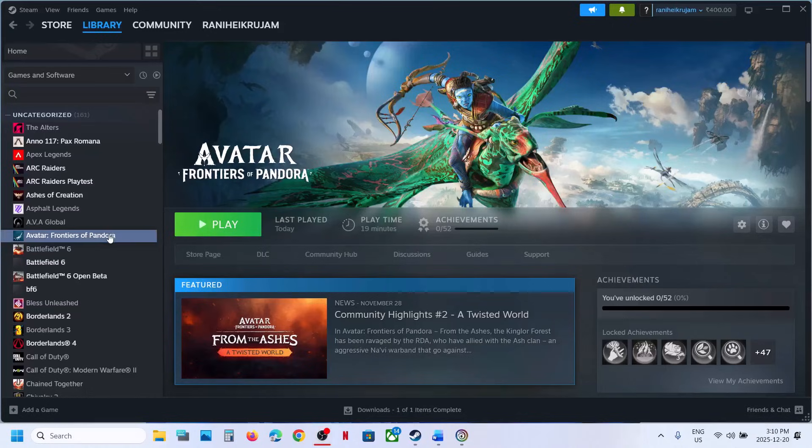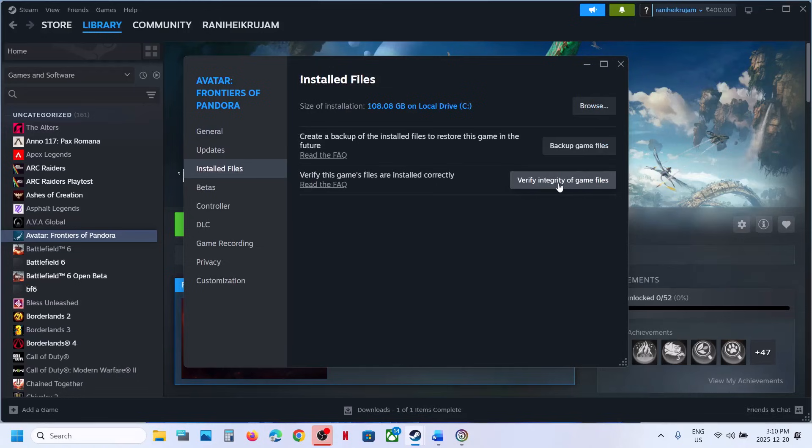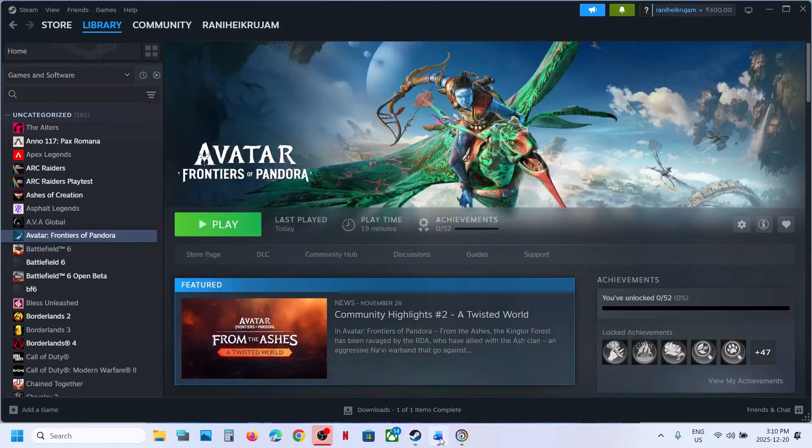The first step is to verify the game files. Make a right click on the game, select properties, go to the Installed Files tab, and then click on Verify Integrity of Game Files. Once the verification is 100% complete, launch the game and then check if it's still not working.